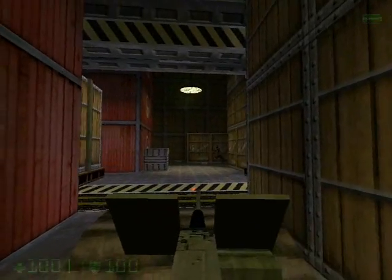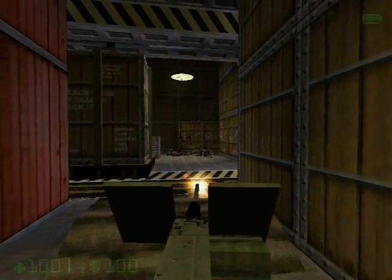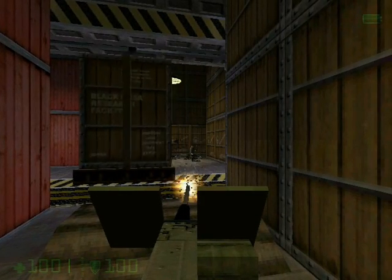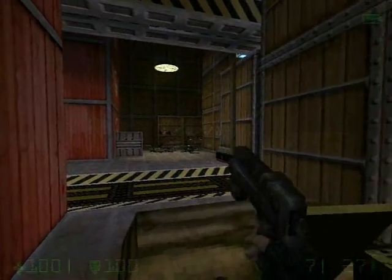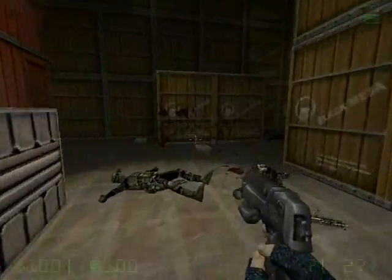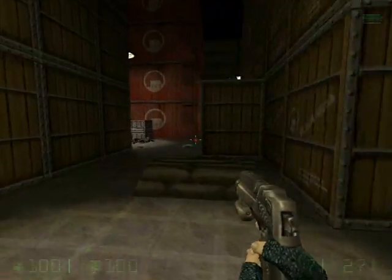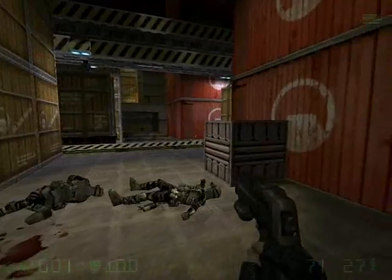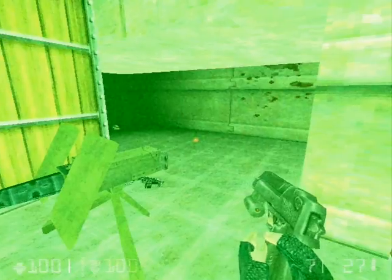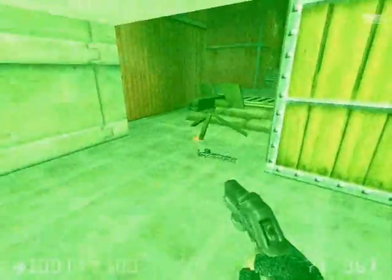Quickly man the machine gun because there's some Black Ops. Now we'll go back across and make sure we killed everybody — yes, we did. So now we'll go back across the tracks and go behind the mounted gun, because you don't want to miss the Desert Eagle ammo.